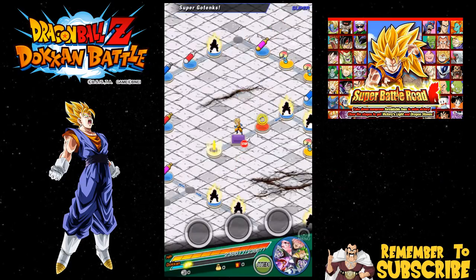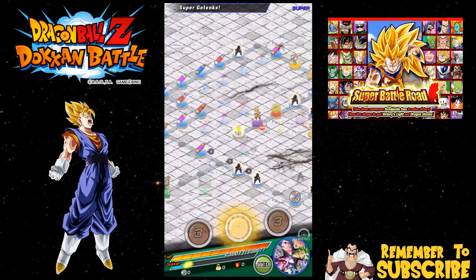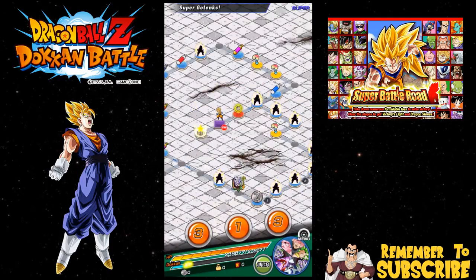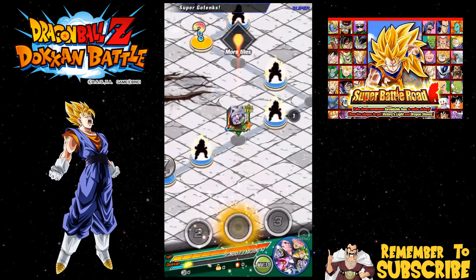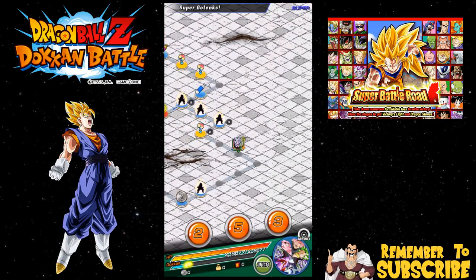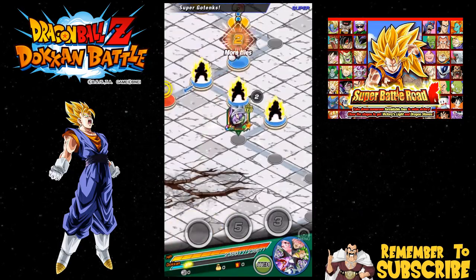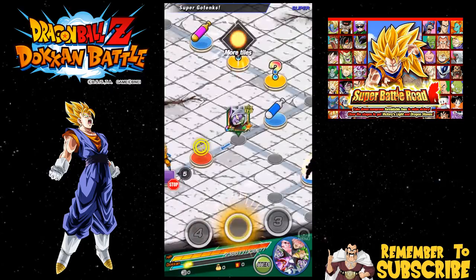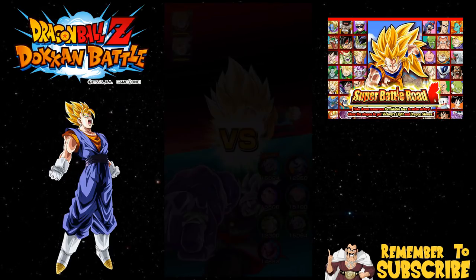All right, cool. Here we go - we're gonna take on this event and we should be able to kick some butt. Most of these guys have really good links with each other so I shouldn't have to worry too much about Ki. We're gonna go down the Ki route. I'm also going to play one quick round with Cooler and LR Frieza so we can take them out for a test drive. I want to bring them out on a Janemba team - trying to find a Janemba friend is gonna be a pain, but I'm sure I can find an LR Broly lead.